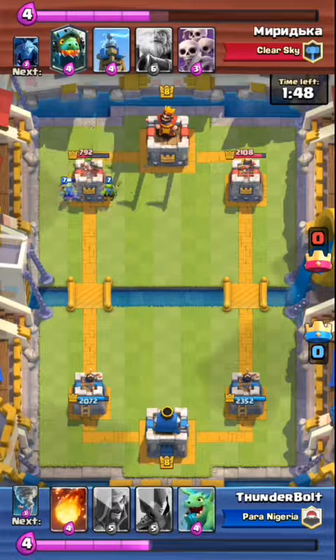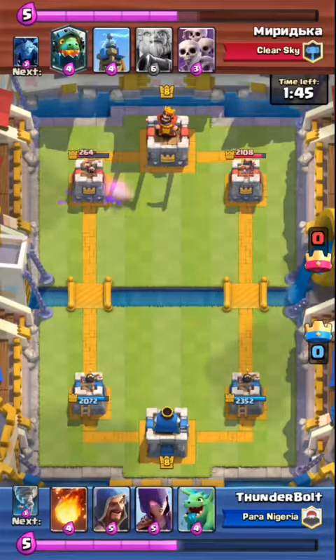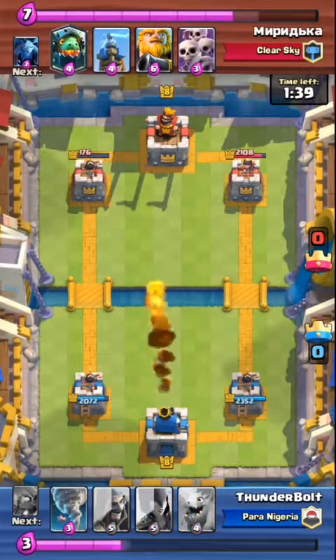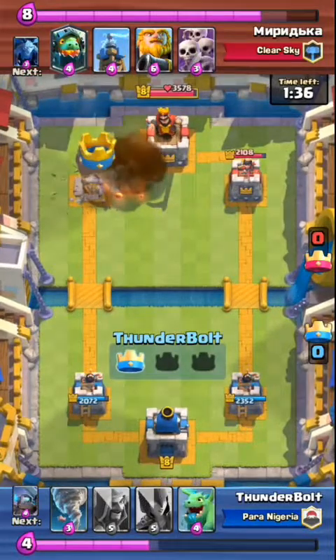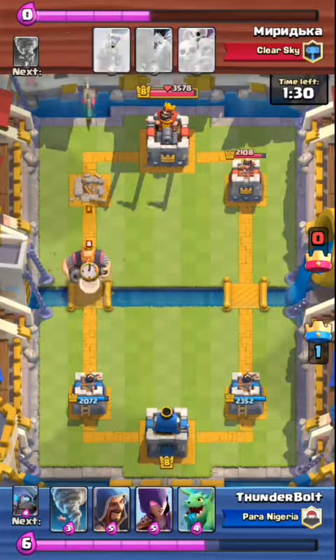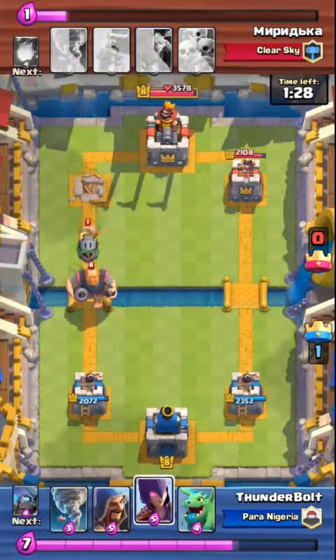I went for the goblin barrel and he was making quite a lot of mistakes — he didn't put troops on time. Whenever you want to push with royal giants, make sure you have skeletons to barricade them, because skeletons are the worst enemies to royal giants and inferno dragon. What they do is distract them. Royal giants don't go for troops — all their focus is on defensive buildings, even when they're dying, which is quite unfortunate.